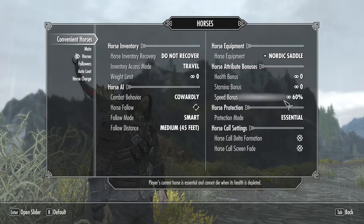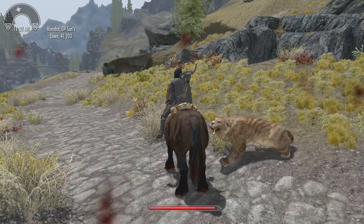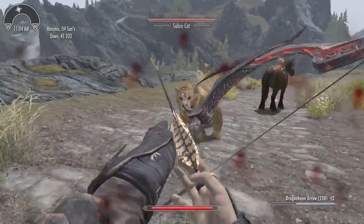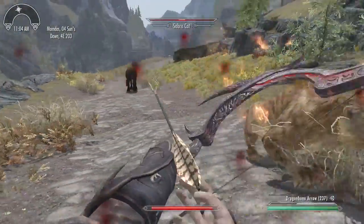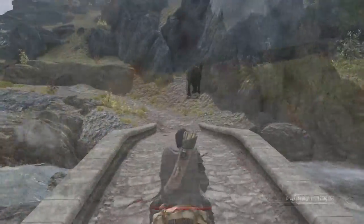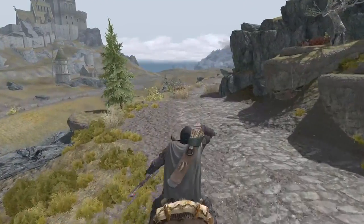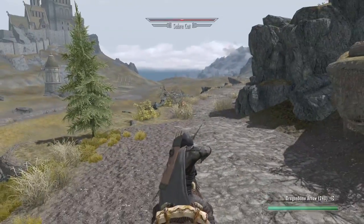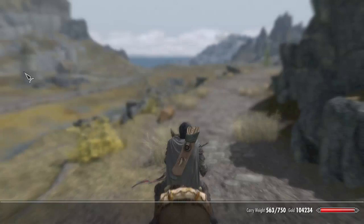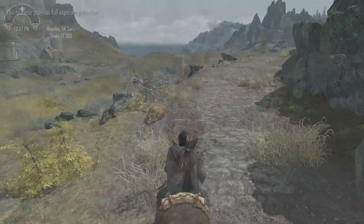Another feature which is probably my favorite is the fast dismount. I use this quite a lot — you hit a hotkey and you dive off the back of the horse in a very action-movie-like way and draw your weapon. This is very useful because fighting on the back of a horse isn't that easy. The final feature I'll talk about is the auto-loot feature, which allows you to loot enemies that you kill from horseback. It's sort of cheating if you're into lore-friendly stuff, but useful if you want the convenience.